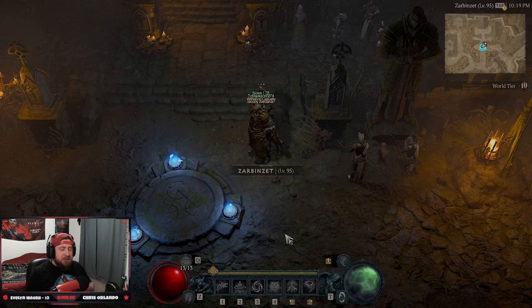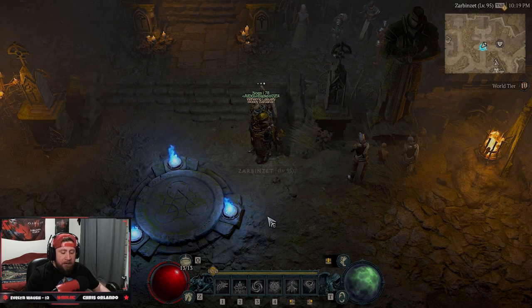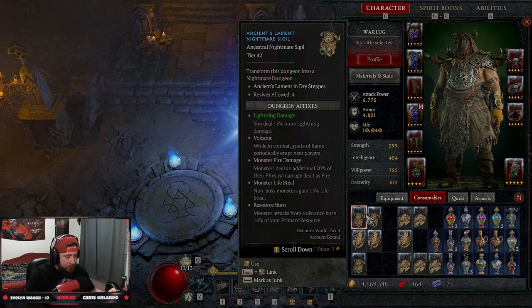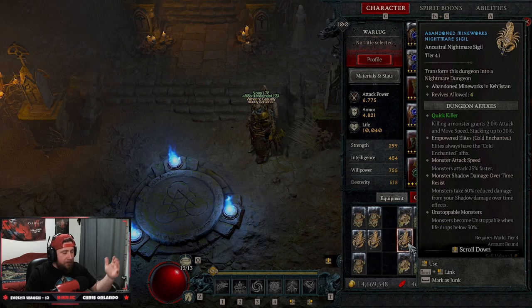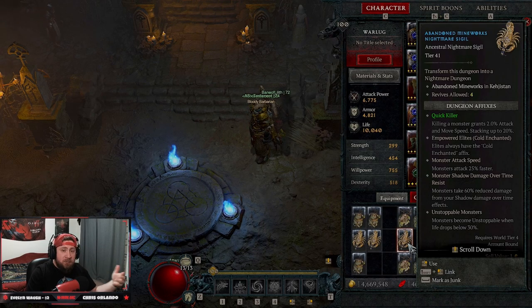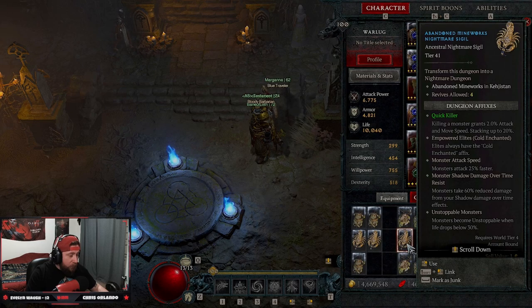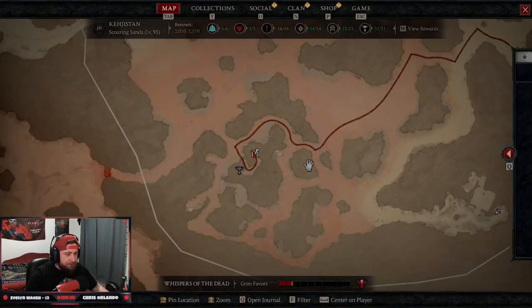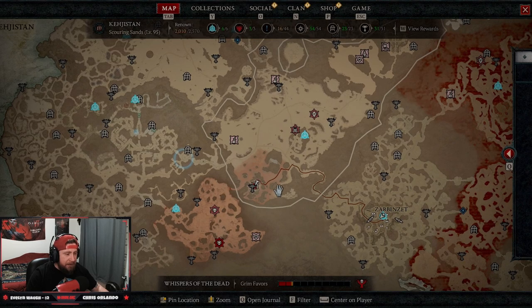However, there are a few things you're going to need. You're going to need nightmare sigils — it doesn't matter what tier, doesn't matter what dungeon, you're going to need nightmare sigils for this to work. So what I'm going to do is use Abandoned Mineworks. Keep in mind this is going to use up the nightmare dungeon, so you do need to sacrifice one. We're going to pop the nightmare dungeon for Abandoned Mineworks.